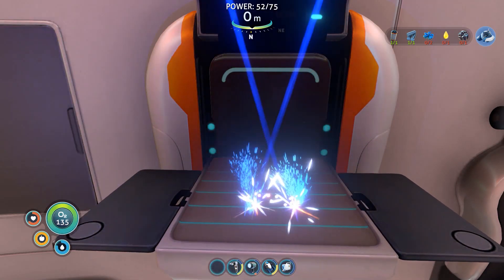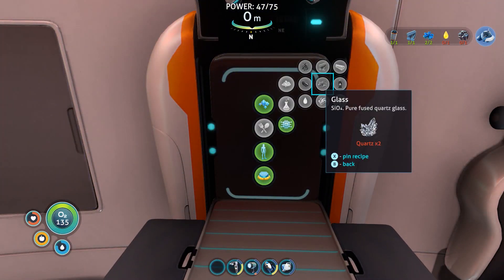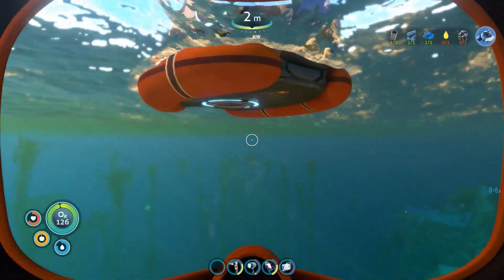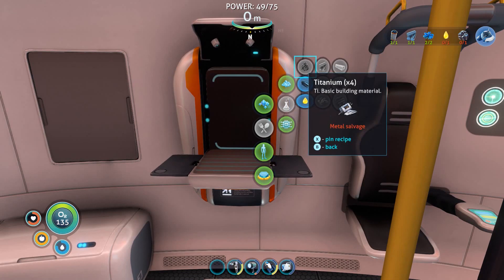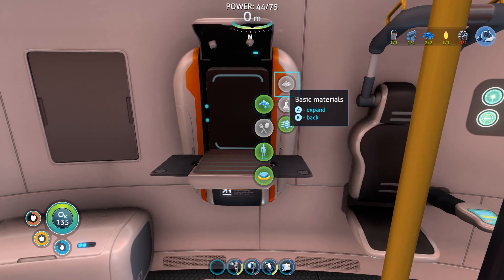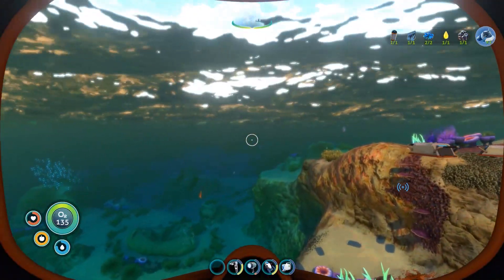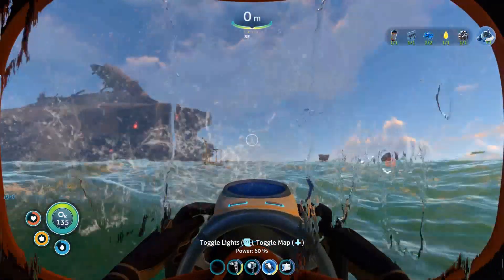Glass - I need two of those. And that's exactly why I left that there, because I knew I'd be needing it at this exact moment - just a bit of forethought. All I need now is the lead - I think I've got lead somewhere. Back to the mobile vehicle bay which is over this way - Seamoth Mark 2! Here it comes, we'll call it the Mark 2. Here we go, get in there.